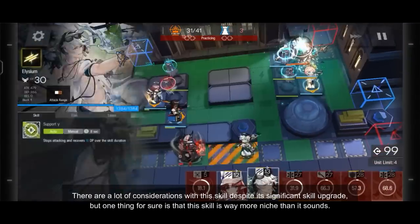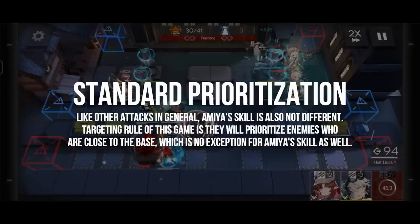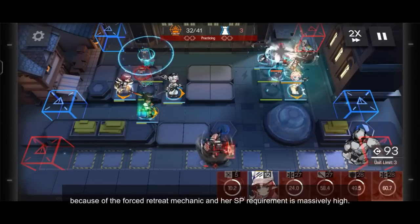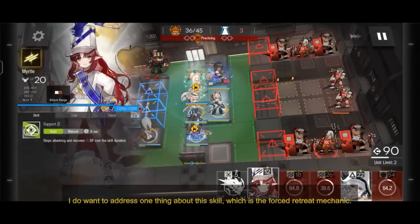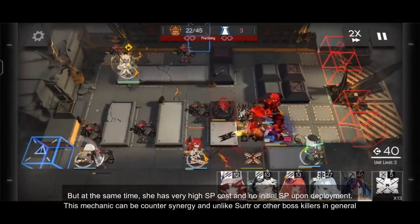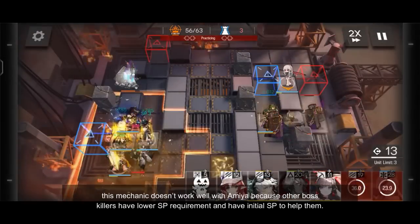There are a lot of considerations with this skill despite its significant upgrade, but one thing for sure is that this skill is more niche than it sounds. The biggest drawback is that Amiya will be forced to retreat once the skill ends. Secondly, this skill has normal enemy prioritization, meaning she will target enemies near the base first then targeting bosses. While fair enough that this skill doesn't specifically mention boss killing, it is not something you want to use for general use because of the force retreat mechanic and the massively high skill point requirement. However, a lot of bosses at higher chapters usually come alone, so the skill is still worth consideration. I do want to address the force retreat mechanic — there are some pros and cons. One pro is that you can position Amiya on a different spot, for example a safer place from the boss. But at the same time, she has very high skill point cost and no initial skill points upon deployment. This mechanic can be a counter synergy, and unlike Surtur or other boss killers, it does not work as well with Amiya because other boss killers have lower skill point requirements and have initial skill points to help them.